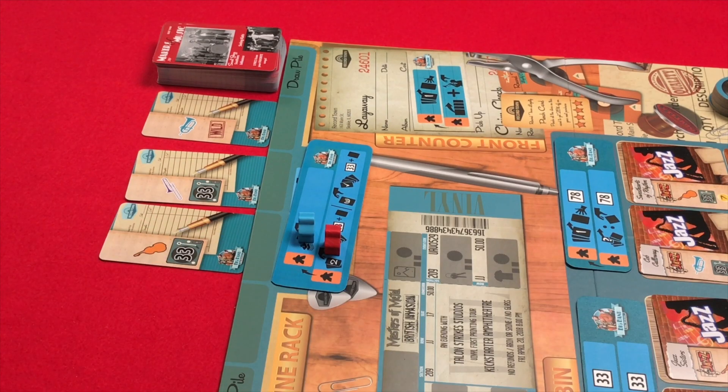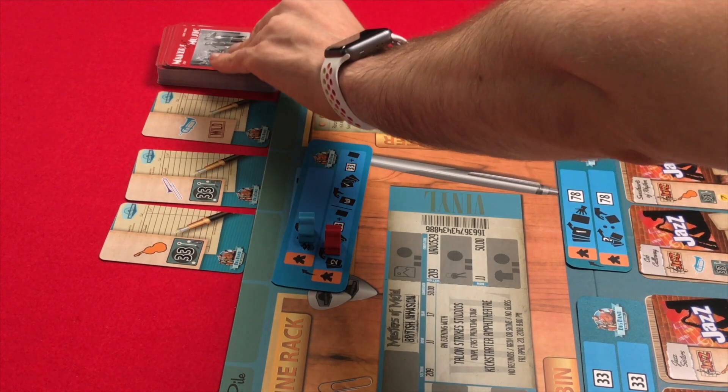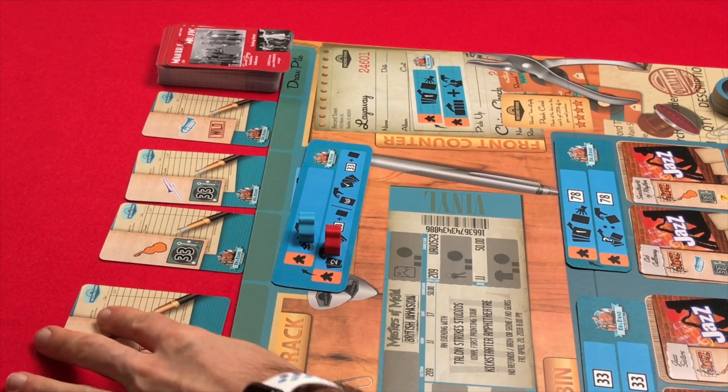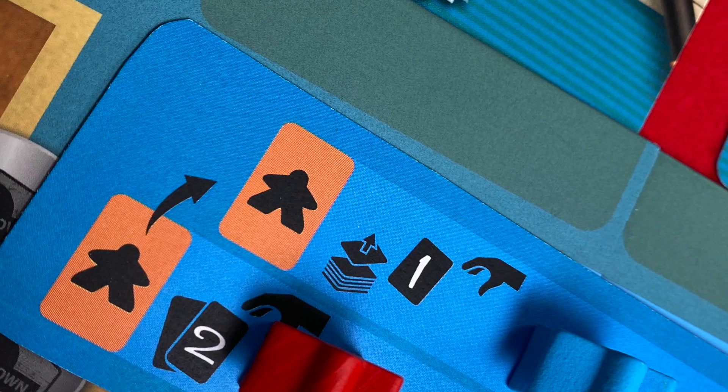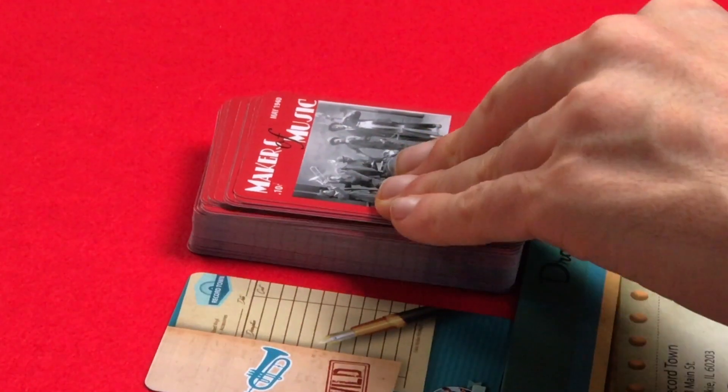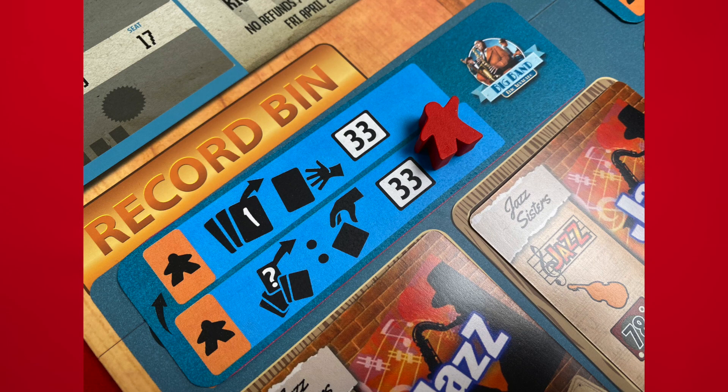Players can draw any number of face-up cards or from the top of the deck. If they draw a face-up card, the space is immediately filled in by a new card. If drawing a face-up wild card, that is their only card drawn — unless they're in 33 speed, in which case they get one more non-wild card. After taking the action, the bump player gets to take the bump action. At the magazine rack location, they draw a card from the face-down draw pile.